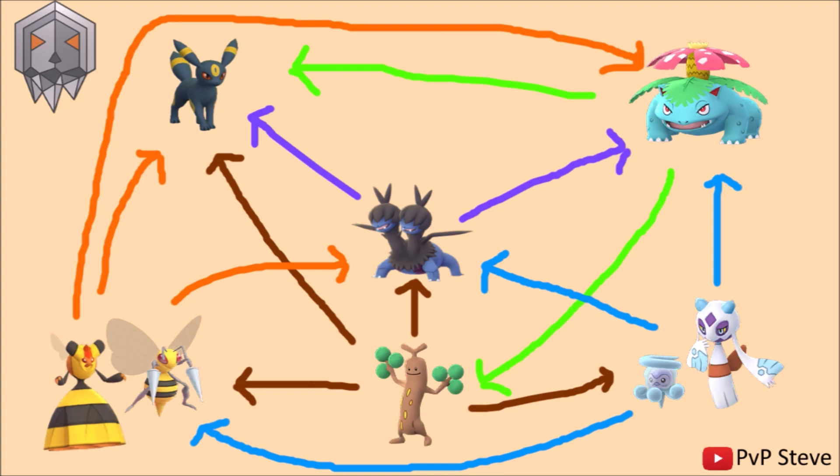Ice and Bug are just two things that don't mix well with Grass, but Venusaur specifically can still hit a lot of damage onto something like Snowy Castform, for example, just because Frenzy Plant is such a heavy blow that it can do real damage regardless. That's kind of why I'm in the Venusaur camp this early into the cup — I probably shouldn't commit to that already, but yeah, I like Venusaur.